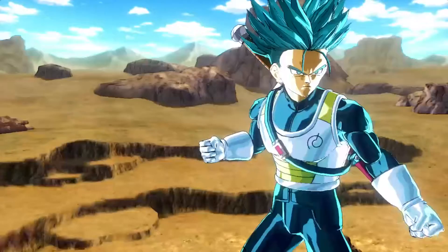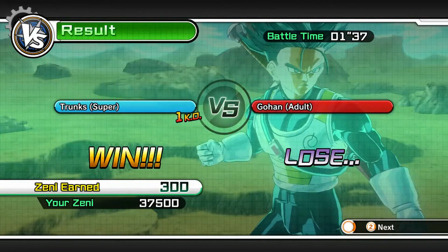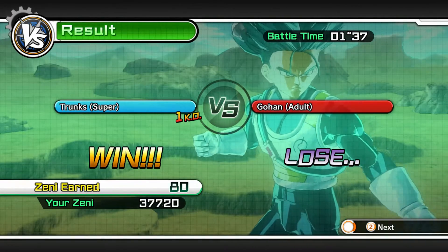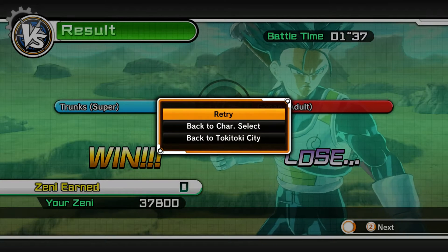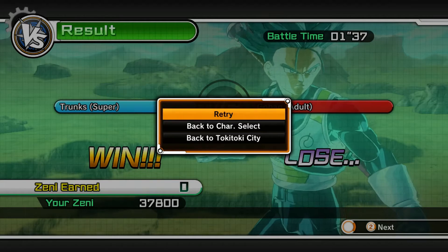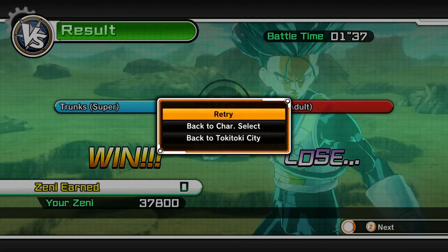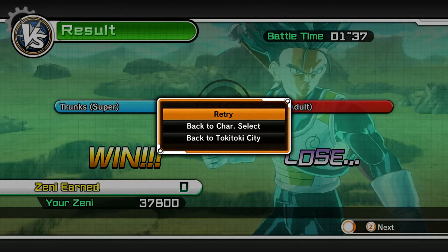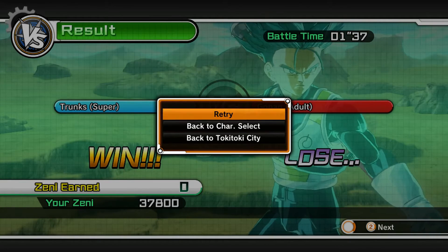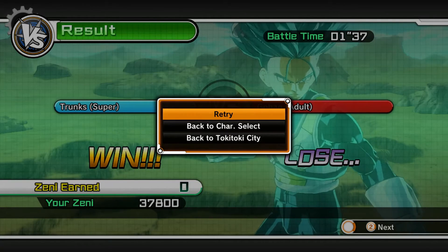I'm so glad Trunks has that attack. Final Shine Attack is actually one of my favorite attacks in Xenoverse 1 because you can charge it up — it's like the first ultimate in the game you can actually charge to cause more damage. They should have done that with Super Kamehameha instead of having it be a fixed amount of damage. Anyway, that's the end of the video — I hope you guys enjoyed this fight between Trunks and Gohan, the friend versus the friend from the future. Catch you guys in the next Xenoverse mod video!